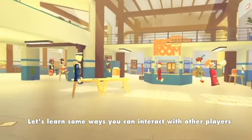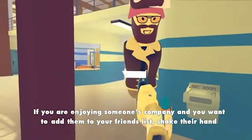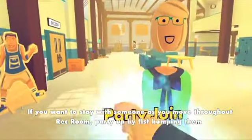Let's learn some ways you can interact with other players. If you are enjoying someone's company and you want to add them to your friends list, shake their hand. If you want to stay with someone as you move throughout Rec Room, party up by fist bumping them.